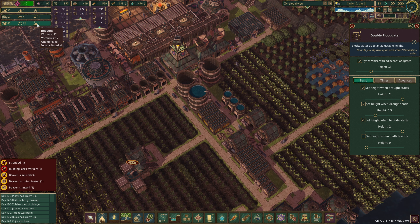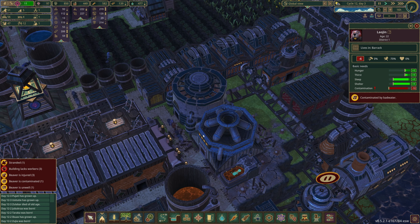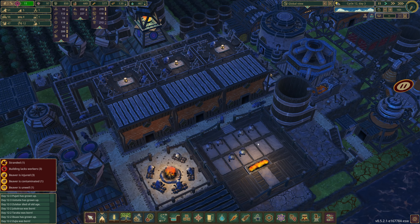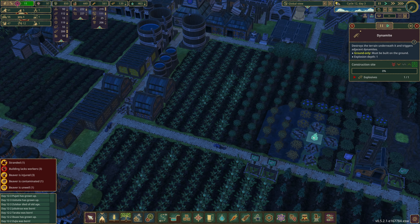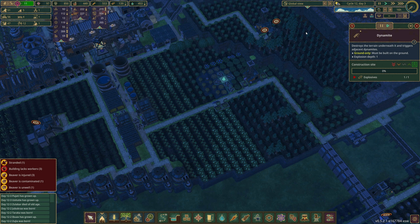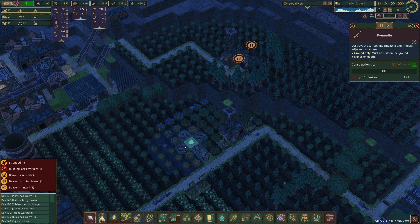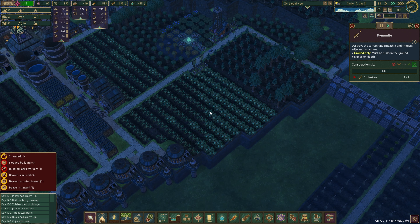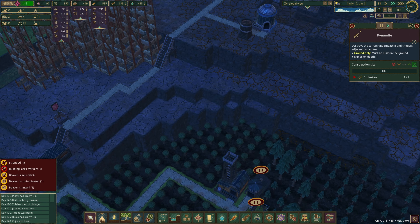Our one unemployed beaver is probably the contaminated one - he's badly contaminated and going to be swimming in extract for quite a while. We have 112 explosives - I don't get why no one has come to do this. Let me just check I left it on 24-hour working day - yes. I think we might not have any builders, which could explain it.